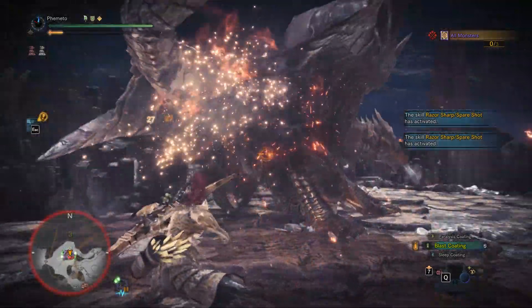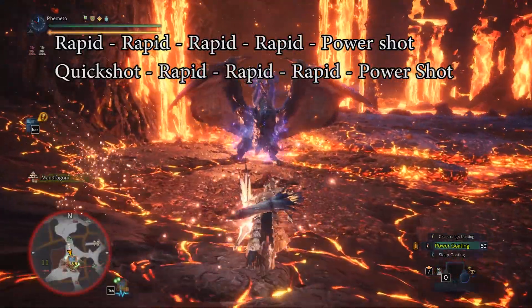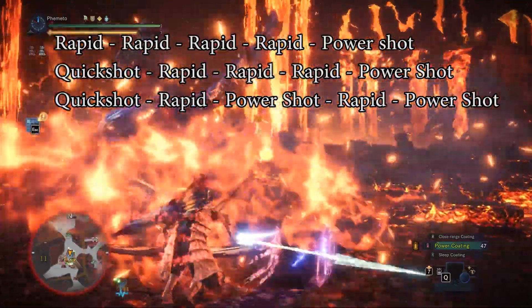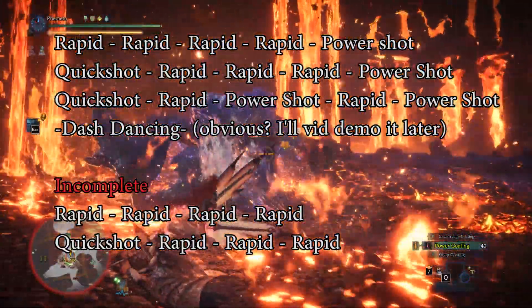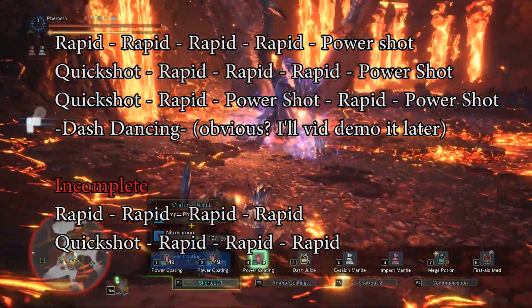The Bow cycles are: 4 Rapids into Power, Quick Shot into 3 Rapids into Power, Quick Shot into Rapid Power, Rapid Power, Rapid Power, and Dash Dancing. You can also do some incomplete cycles like 4 Rapids or Quick Shot into 3 Rapids. Those last two you don't really ever want to do, but you can.